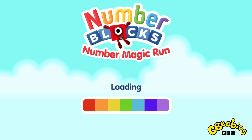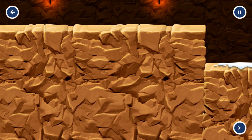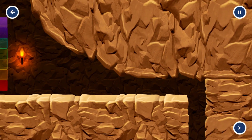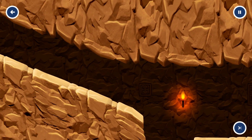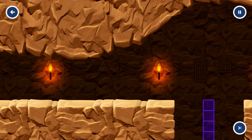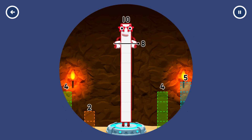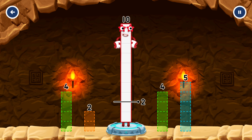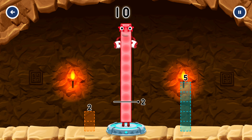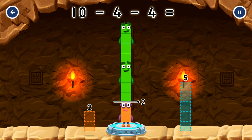Caves. Take number blocks away from 10 to leave 2! 4, 4. That's right! 10 minus 4 minus 4 equals 2.